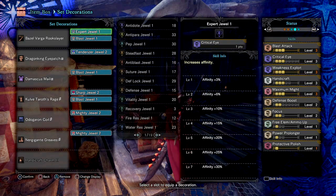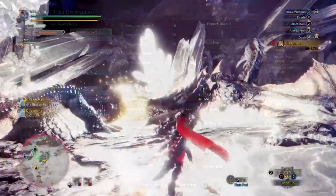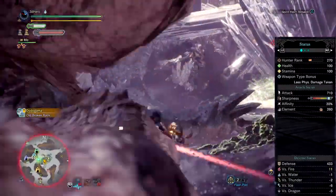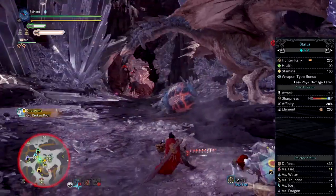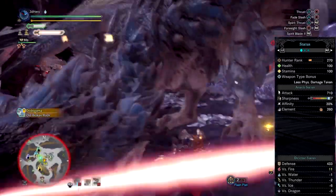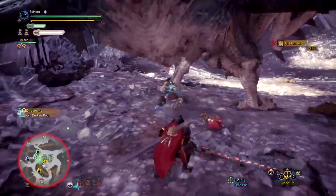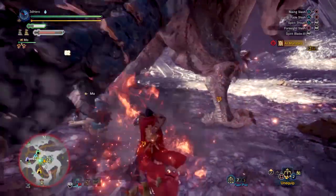You could also add in something like Peak Performance since you're going to keep your health up at all times. Overall your attack value will be 710, your defense will be 433, with your affinity being at 80% once Maximum Might activates — making for a quite stylish looking hunter. I've also augmented my weapon with a health aug so I can get health back, which is probably a wise choice for increased DPS as you'll be carting less, and if you're carting less that means more DPS.